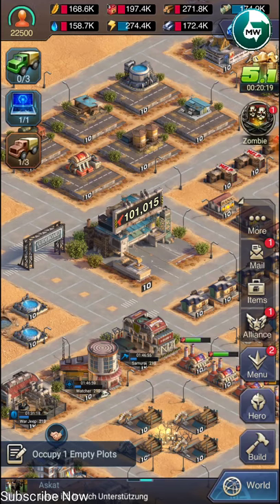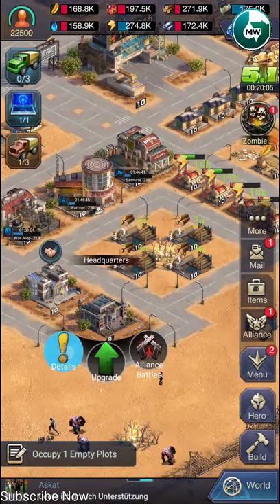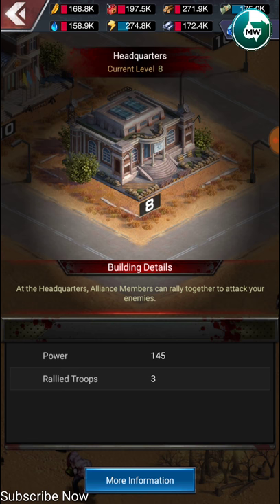That's joining a rally. If I created the rally, I would be the team leader and others can join me. It depends on my headquarter level. Here you can see rally troop equals three, meaning I can provide three additional rally troop slots.